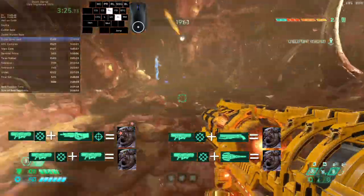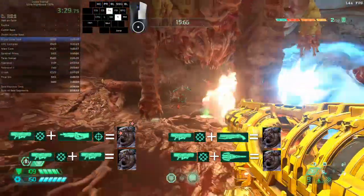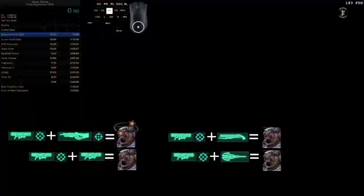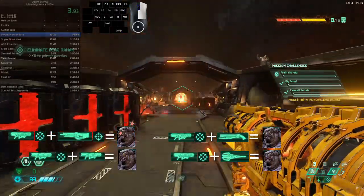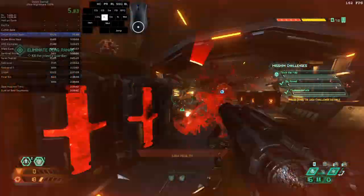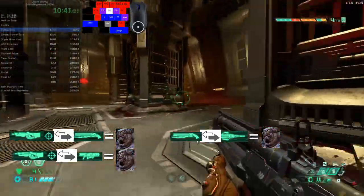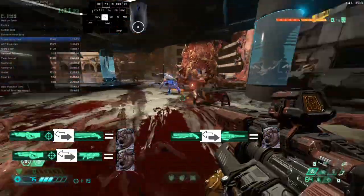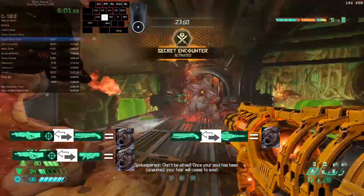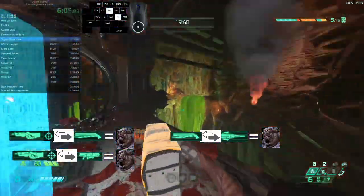When it comes to quick swapping, any of the reasonable rotations make sense for Mancubi — it just depends on your ammo availability and how close you are. Do remember that if you're using precision bolt, it will actually be quite useful to aim for their hand cannons.